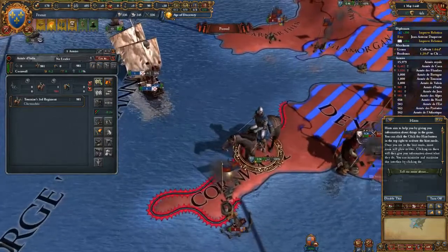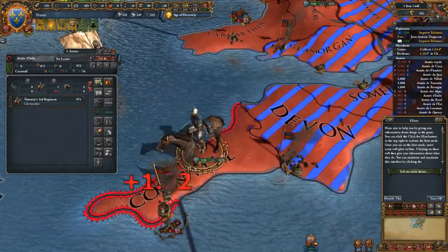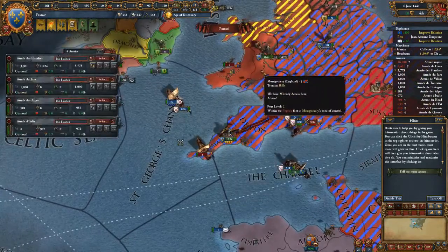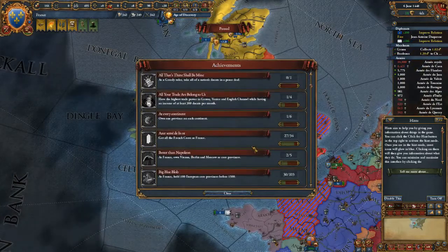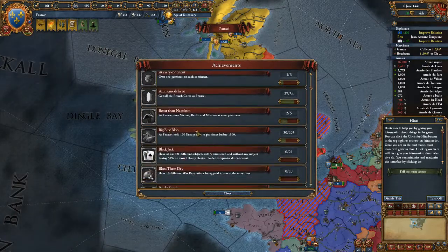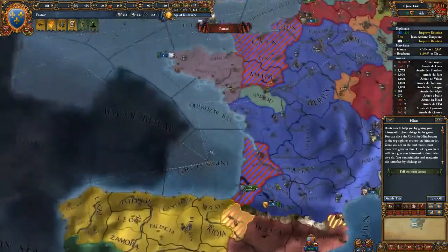The Burgundians can probably take care of the English — they're still winning. Let me look at the France achievements again. There's the Big Blue Blob achievement, where as France you have to hold 100 European core provinces before 1500. That's a bit more of a challenging one.